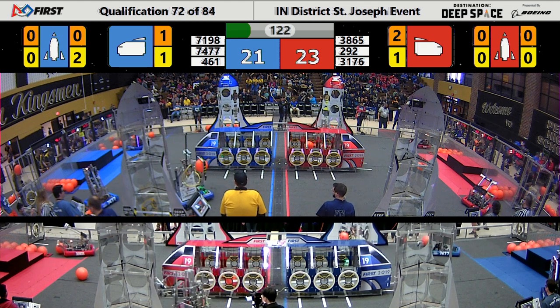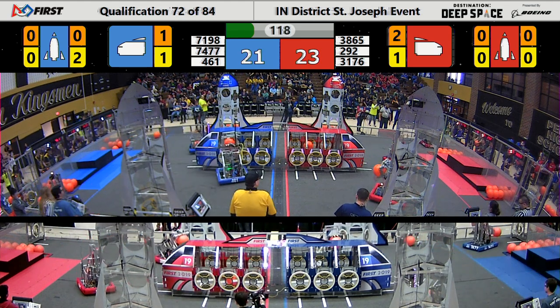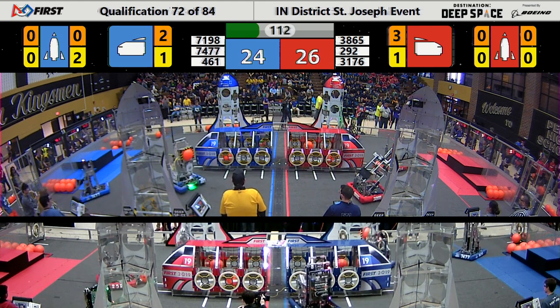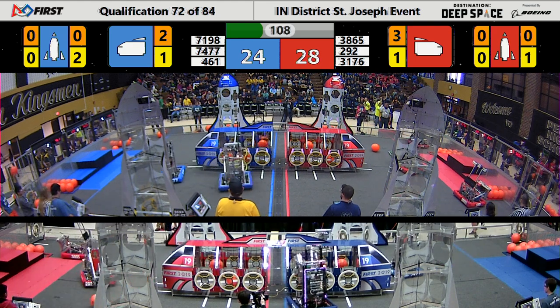Teleop mode. 461 — nice job, putting the panel in place. Their alliance partner getting their panel in place. Jumping around, getting some cargo. 461 is all over the place. They are moving fast. 3865 is right behind them.